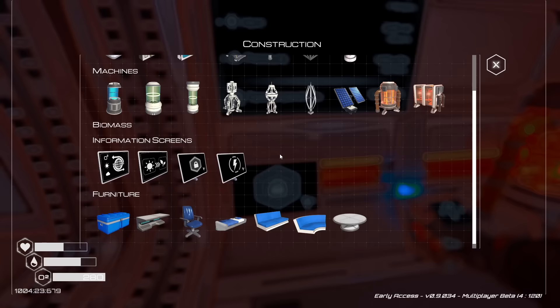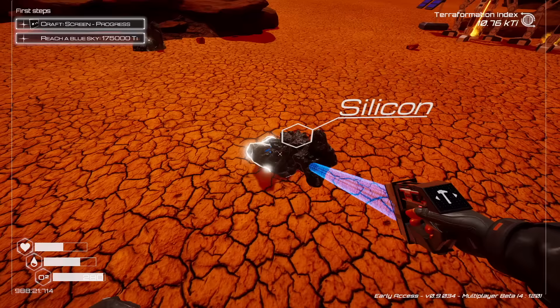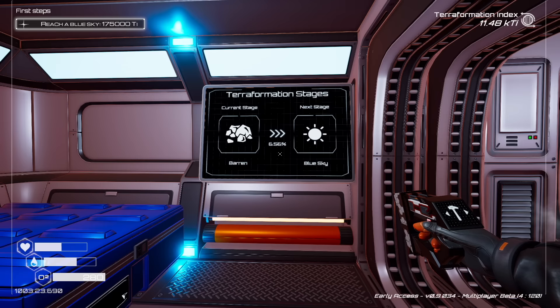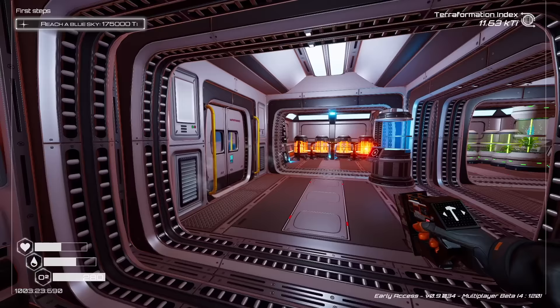We also unlocked a progress screen - let's get that crafted. I need a couple of silicone. This is going to show us the progress towards the next stage of terraformation, which is blue sky. We are currently 6.5% of the way there, so we've got a long way to go. But it's constantly ticking up, and the more drills, heaters, and veggie tubes we add, the quicker that will advance. If it's too slow for your liking, you can always adjust that in settings.